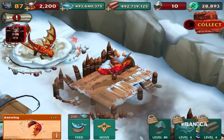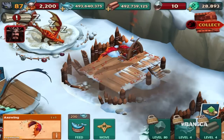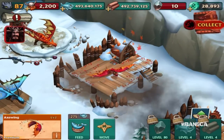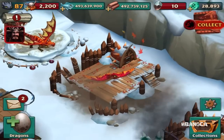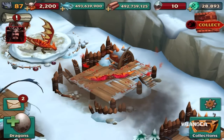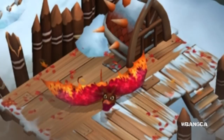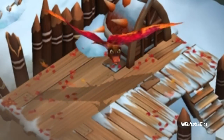Let's tap on it. It doesn't do any dragon breath yet, but it does make a sound. The dragon breath usually shows up when the dragon is an adult - right now it's in baby form so it doesn't really do anything. Let's tap somewhere else. You notice the body - the red portion is glowing right now. The orange section is glowing as well. Looks pretty cool.